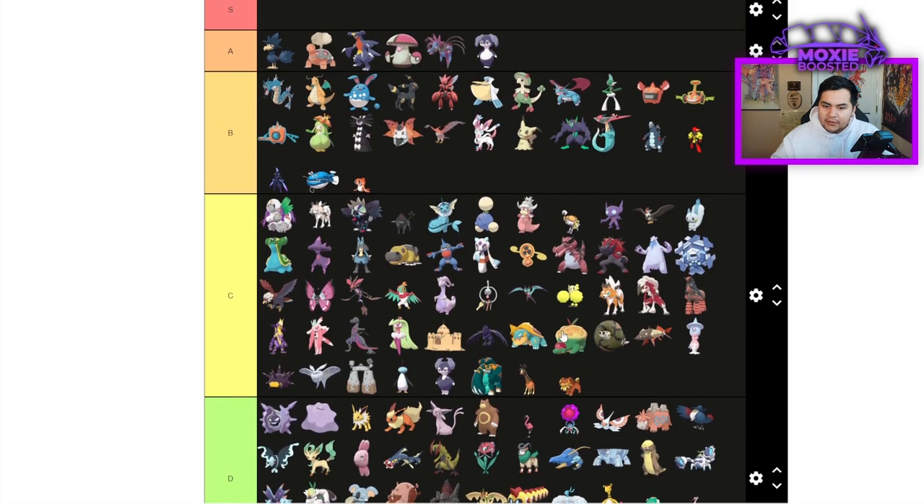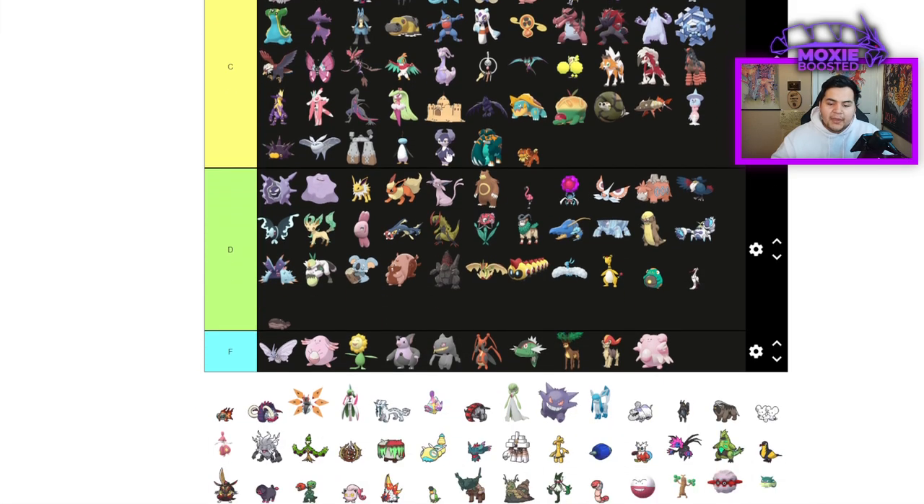Ferrothorn is surprisingly useful — B tier, actually better than Oranguru and very difficult to stop from setting up Trick Room. Also decently offensively strong with Hyper Voice and Throat Spray.